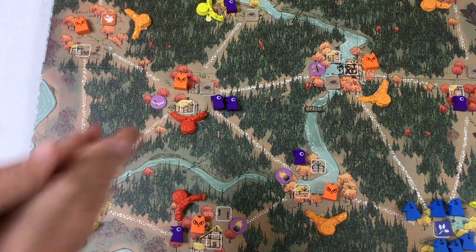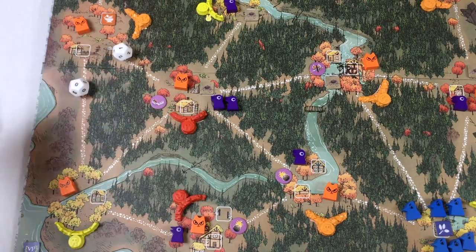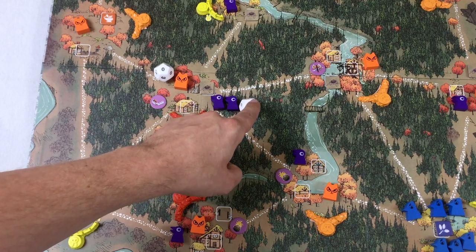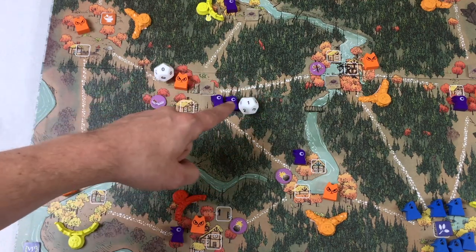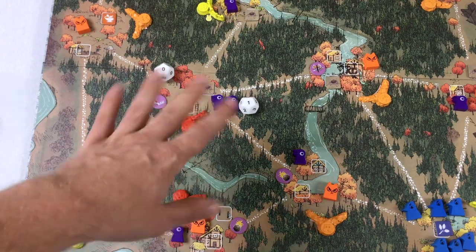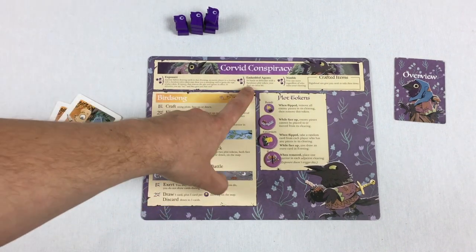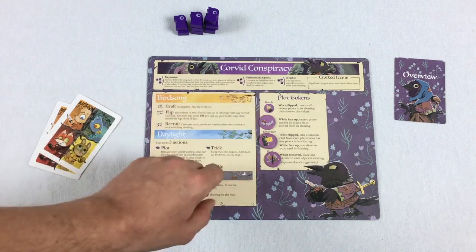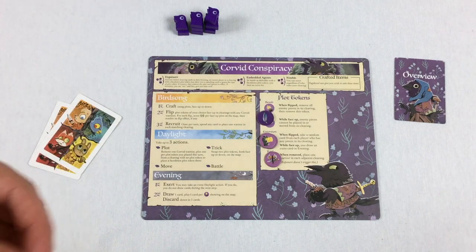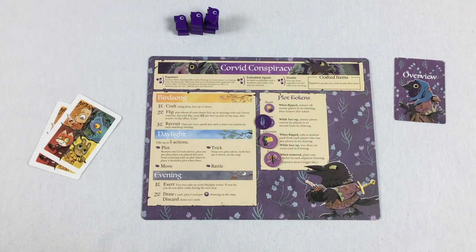Battle works like a typical battle. You declare battle, roll both dice — numbered zero through three. As attacker you take the higher number, as defender they take the lower. If your number is higher than your warrior count, you adjust down. However, this faction has a special ability called embedded agents: if an enemy attacks you and there's also a face-down plot token in that spot, you deal an extra hit to the attacker. So having face-down tokens while defending is a real advantage.